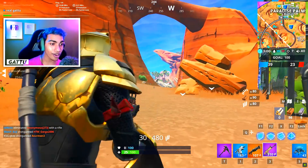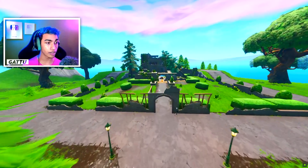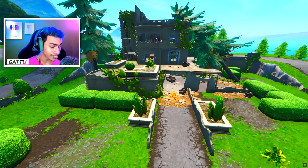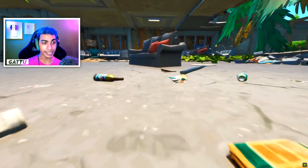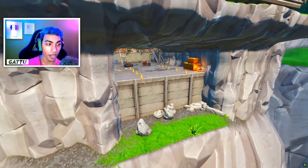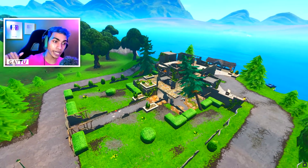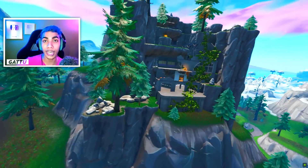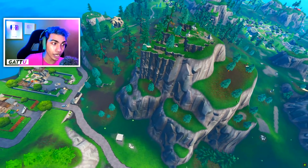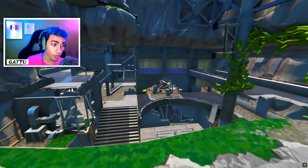The next challenge is 'land at a rundown hero mansion and an abandoned villain hideout.' The hero mansion is located at the place shown in the gameplay right now — just follow along and complete your challenge. Once you've dropped there, the next location is the abandoned villain hideout, which is located next to Snobby Shores as shown in the gameplay. Drop there and you will be done with this challenge.